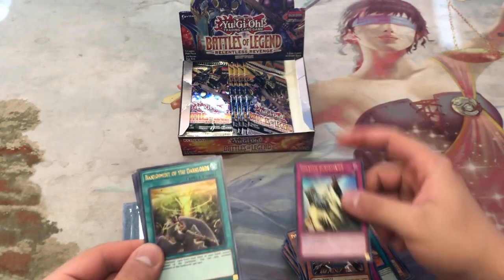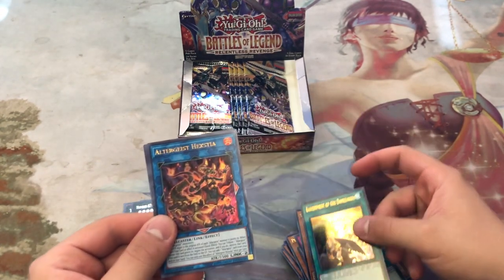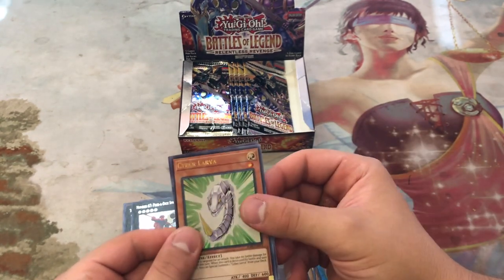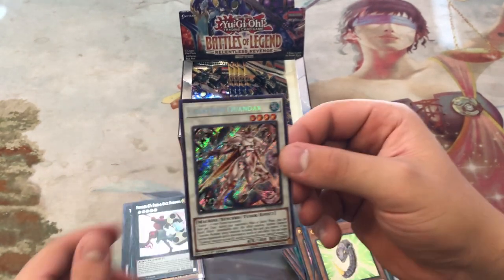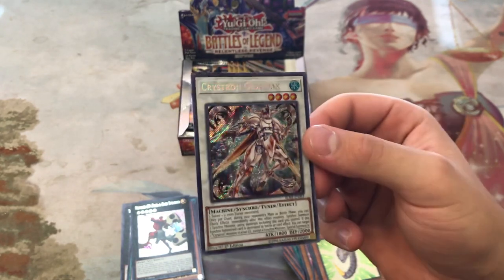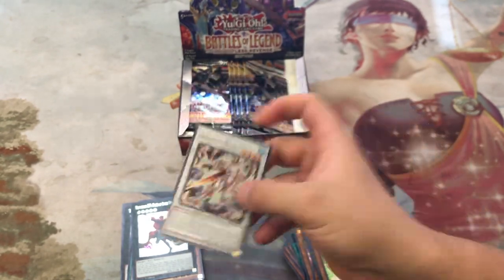Solemn Judgment — another good reprint — Banishment of the Dark Lords, Altergeist Hextia in Ultra which is interesting, Cyber Larva, and Cryston Quondax. Maybe a little sneak peek for Needle Fiber? Konami?